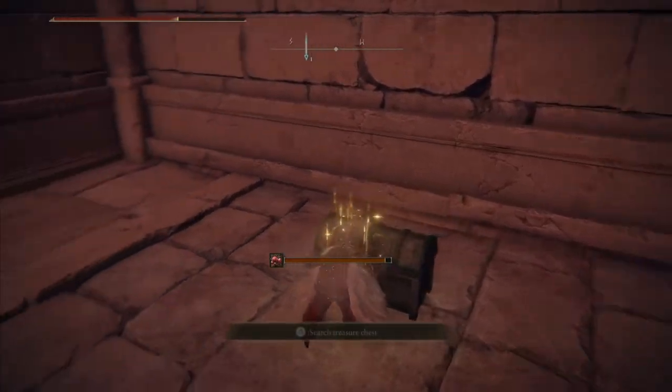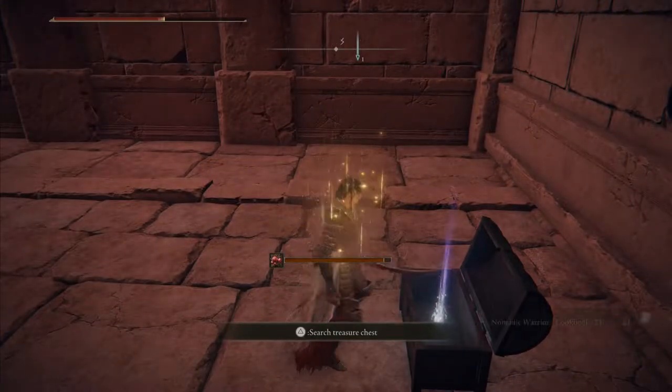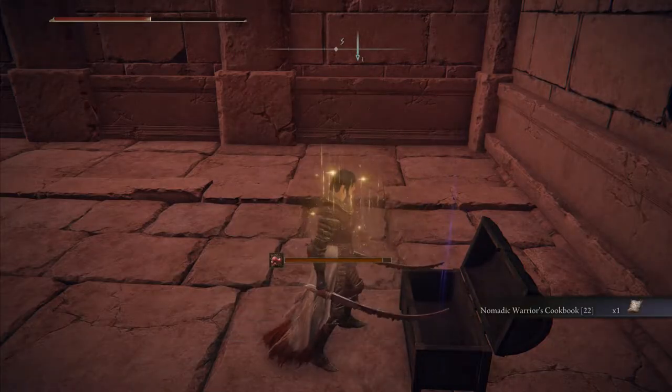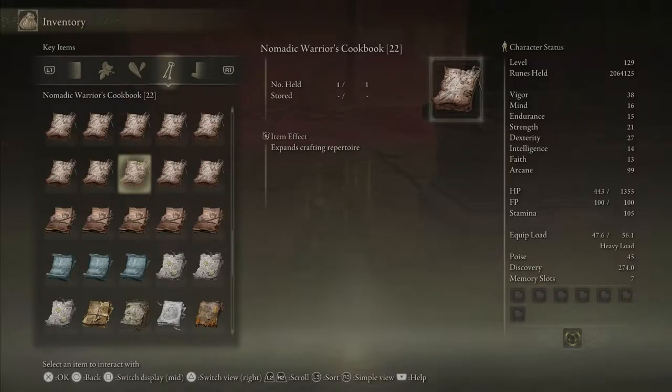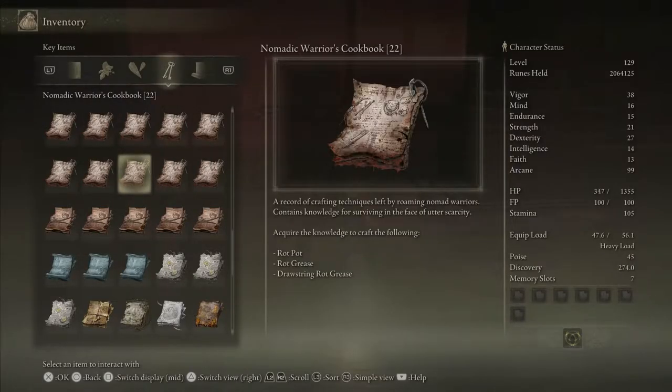The other cookbook you will need is in a chest in the Lake of Rot itself. This one will let you craft Rot Grease and Rot Pots, which are useful for causing Rot without a bow, and are the more useful items in PvP.